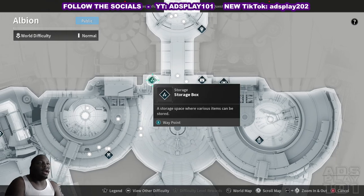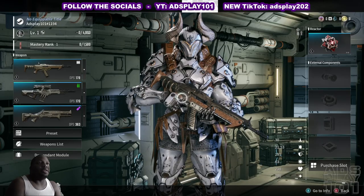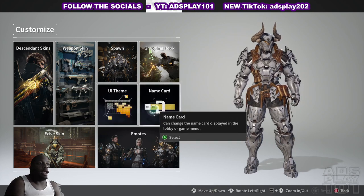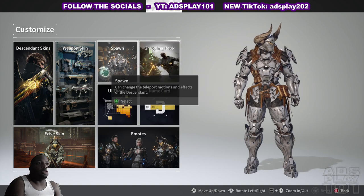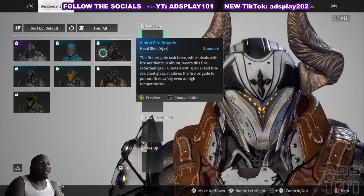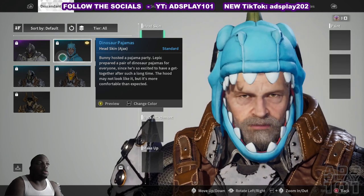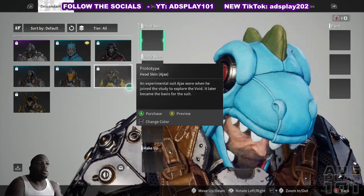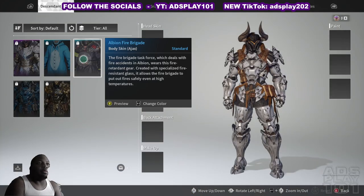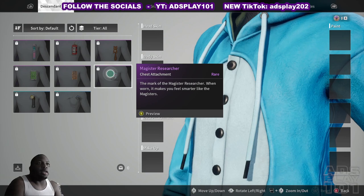That's the world map right here — I don't need to look at the world map, I'm trying to find the graphics settings. Customize — weapon skin — they have no way for you to adjust the display column. Did Ajax have a dope skin? I think I unlocked his skins last time. Wow, he's an old man — then they gave him a fire skin. Okay so this is new, I gave him this. It's not that bad.